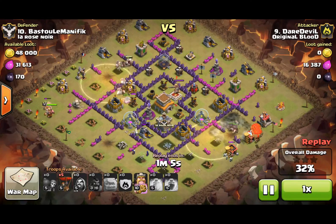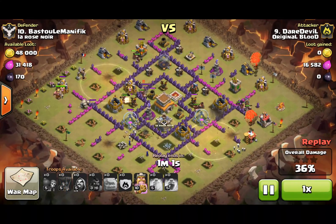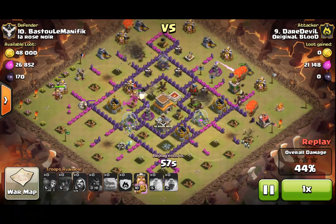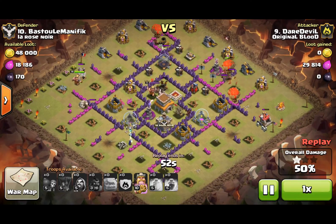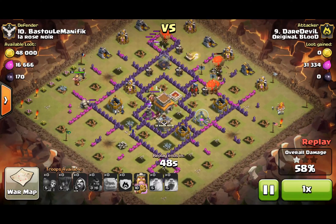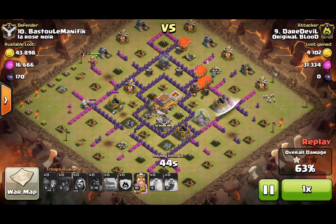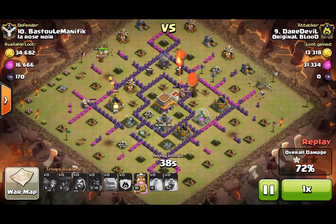They've pretty much got smooth sailing. I knew those air defenses were going down soon, so I started dropping my balloons to help clean up some of that outside trash. As you can see, everything seems to be going right. Now it's just a matter of clearing up some of that garbage — my Barbarian King's still at full health, ability unused, cleaning up the trash on the outside and moving around the outer skirts of the base, while the Hogs and Loons clear up all the trash inside.